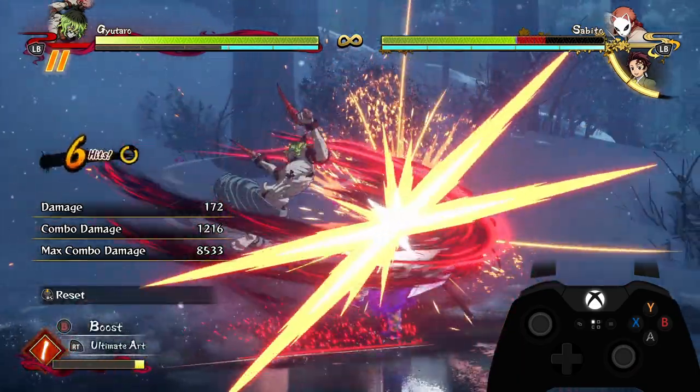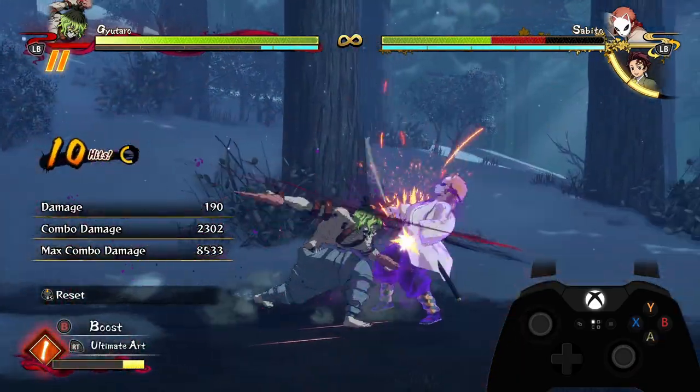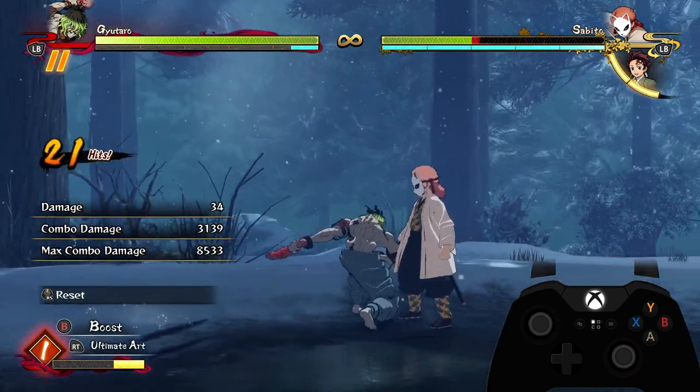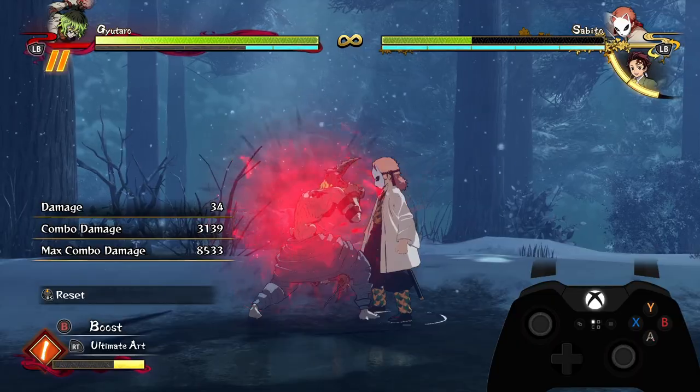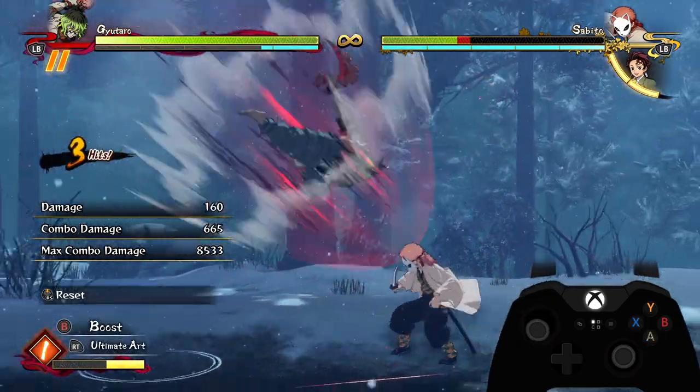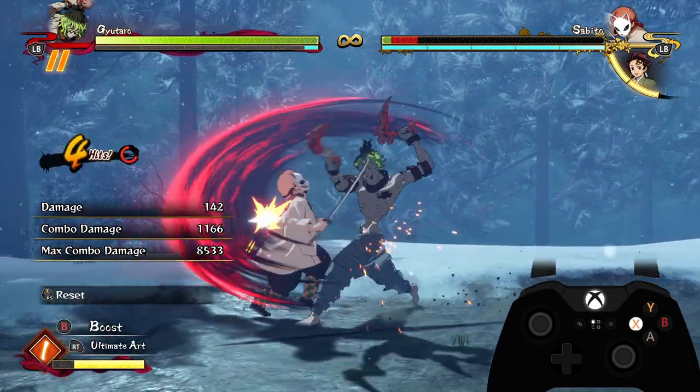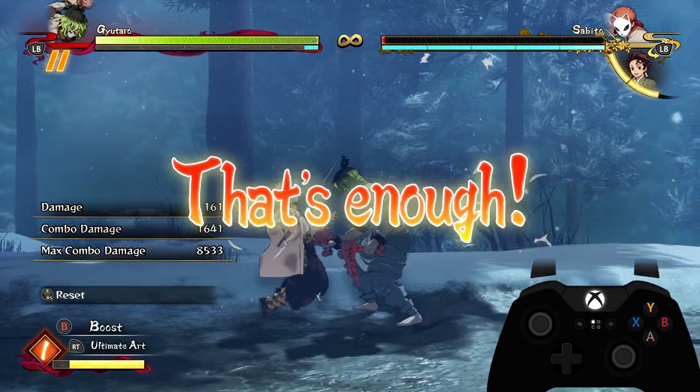Using your jump cancel into a dive kick is a really good combo extender if you don't know whether the opponent is going to do a push block into a DP. If they do push block and go for a DP, you're going to jump past the DP, and even if you jump behind them, you'll go behind armor attacks as well — so it's a really good way of extending combos if you think you're going to avoid one of their defensive tools.